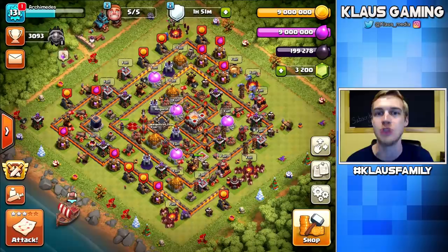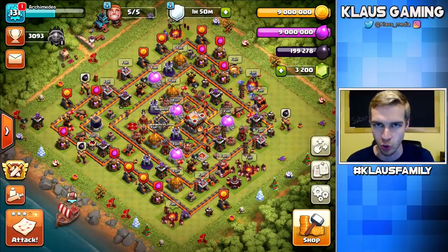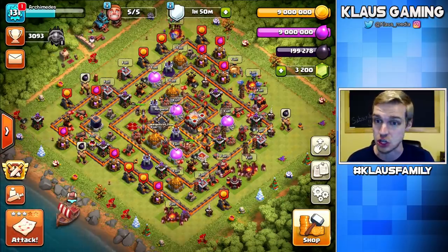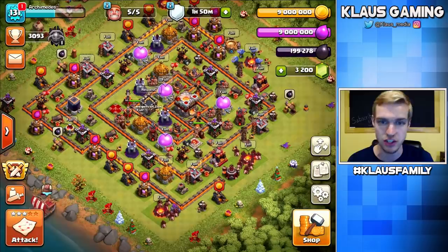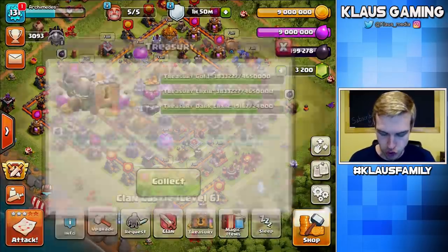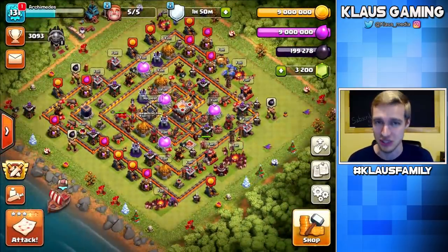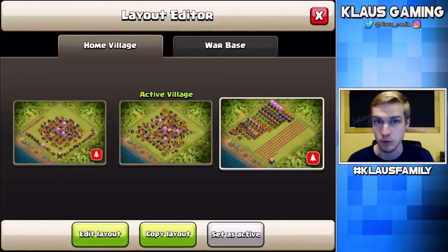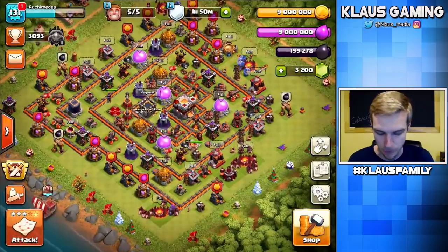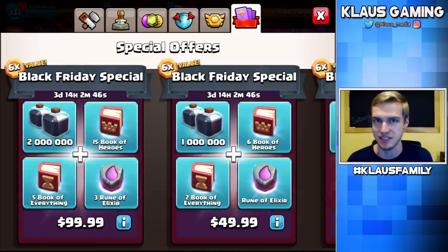We have a lot of work to do as a brand new Town Hall 11, and that's what today's all about — figuring out what somebody should do on their first day as a Town Hall 11. I've got maxed loot: 9 million gold and Elixir, almost 200,000 Dark Elixir, and a completely maxed full treasury.